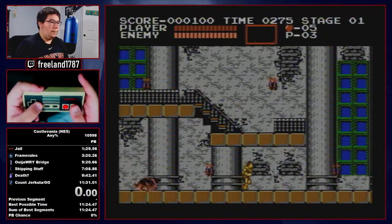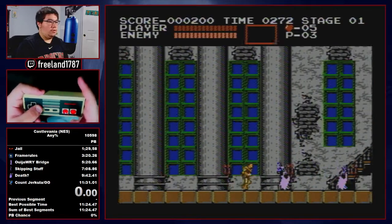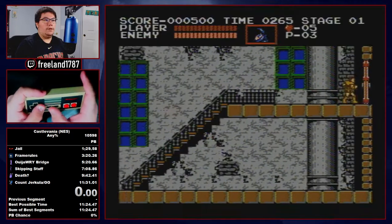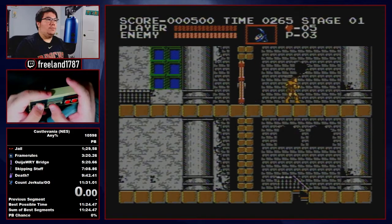I'll show it off one more time — show it until I actually get the watch. What I like to do there is whip that candle. Sometimes it'll drop a heart, sometimes a money bag, but that allows me to get past that zone without losing a frame roll.